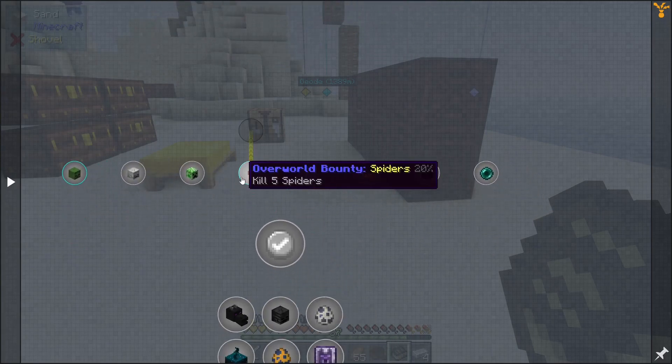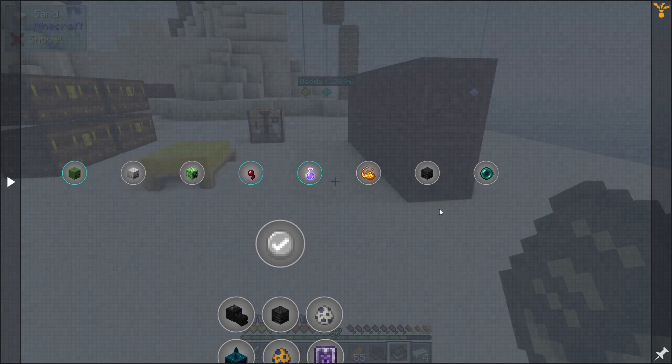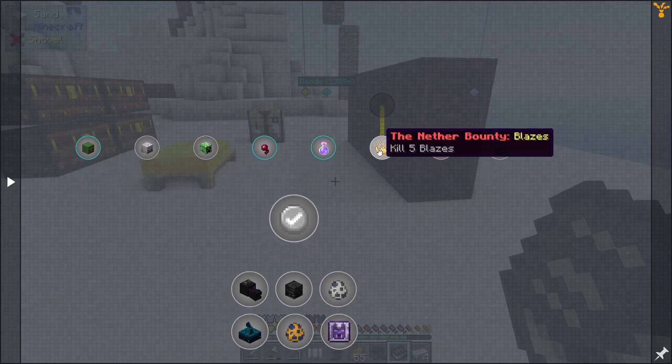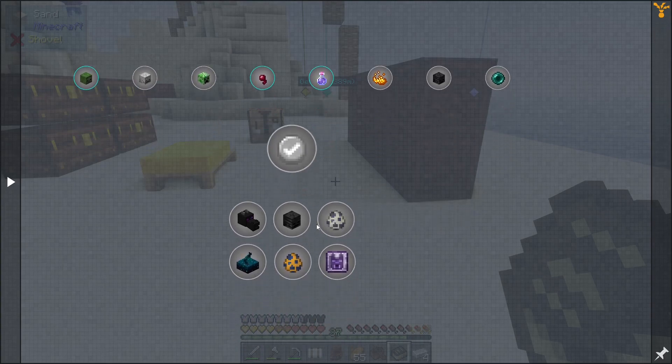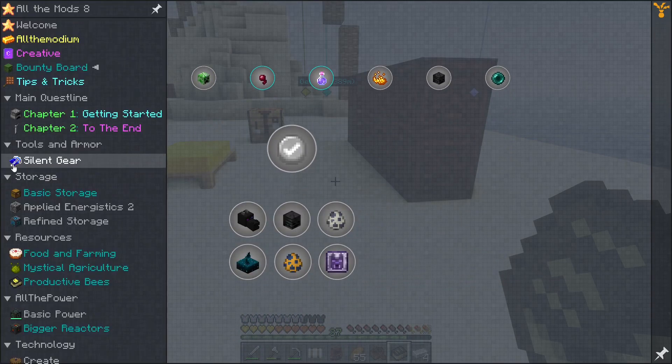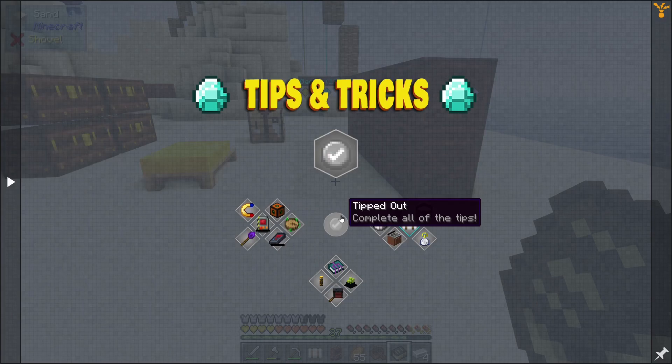Bounty boards: kill five spiders, kill five spiders, kill zombies, kill skellies, kill blaze — kill the... oh these are bosses. Alright. Tips and tricks. Neat, okay.